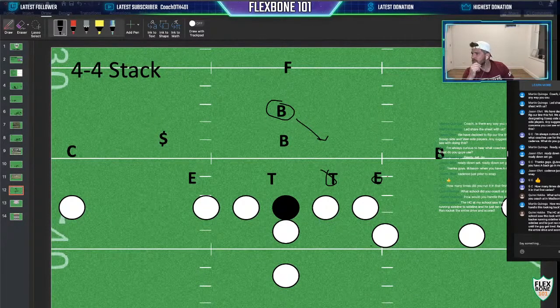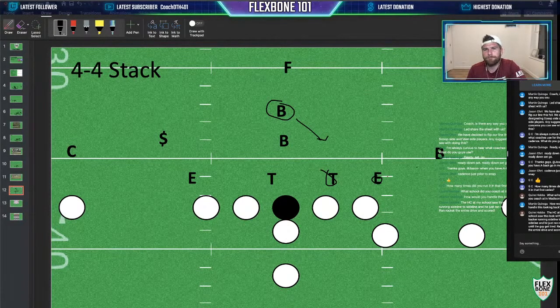Someone saw this look with the backer running sideline to sideline and just ran rocket until the guy got tired. That's a great point — if you have the athletes and you can get there, and if you think your kids are better conditioned than that kid, I can definitely see that. Otherwise, yeah, you can do formations — hook curl and flats to be open.